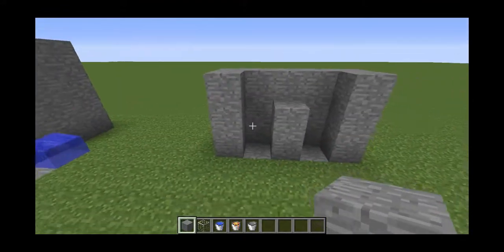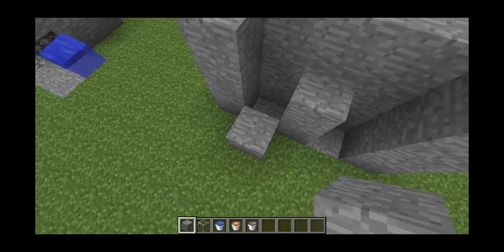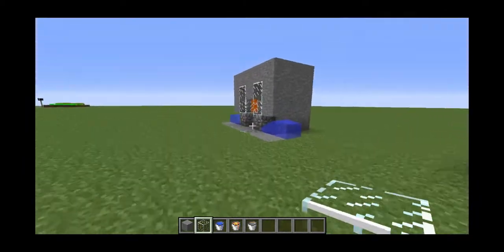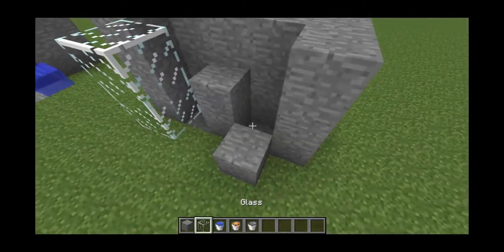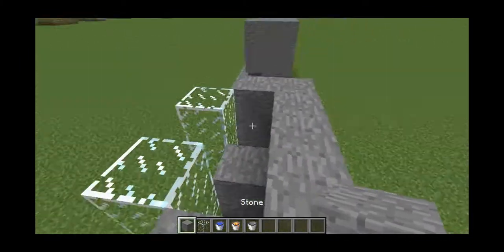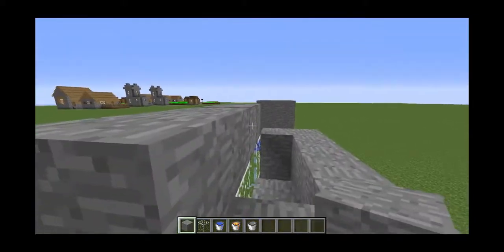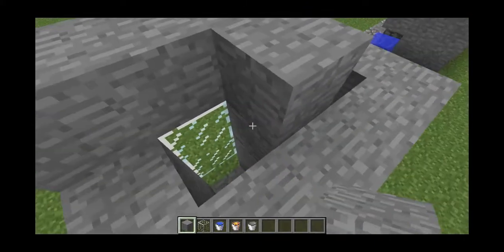So first, this is how it goes. Then you want to place a block there, then two places of glass, and break those two blocks, as you can see here. And then you do that again here. This is how high you want it to be. Then you kind of want to cap it off, but don't put a block on top right there.